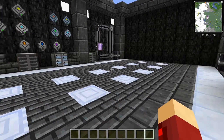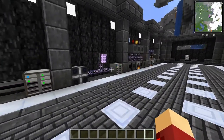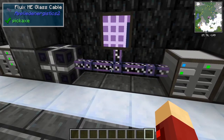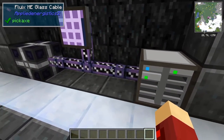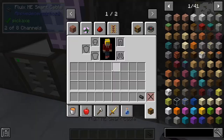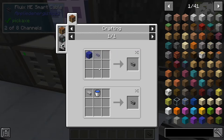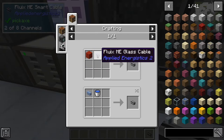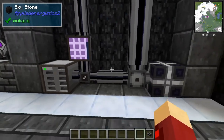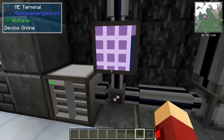Next we're going to move on to a bit more complicated thing, which is channels. Channels are basically the amount of things that can go on these cables. This cable here — the normal glass cables — they can have a certain number of things connected to them before they will stop working. I've crafted some smart cables which will show me how many channels are on each thing. Smart cables are crafted with a redstone dust and a glowstone dust with a fluix ME covered cable. You can see here there's two little blue lines — those are the channels — because there's both an ME drive and an ME terminal connected to it.